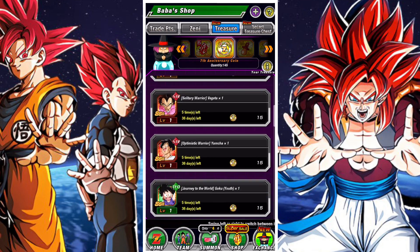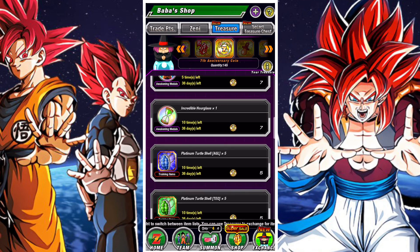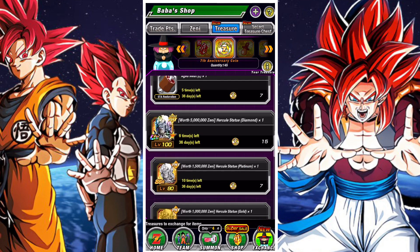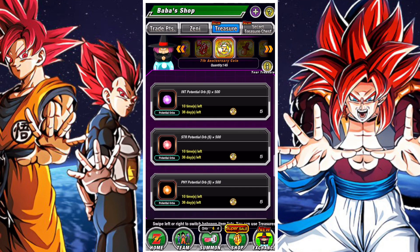You can get Kai's, you can get old celebration units, you can get hidden potential orbs, you can get training items, awakening items, reversal medals, meat, and zenni. You can get a ton of stuff with these coins.